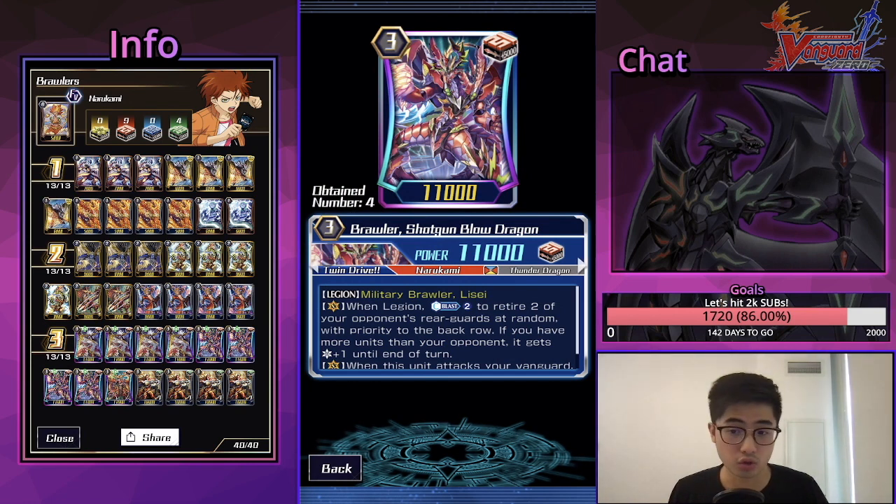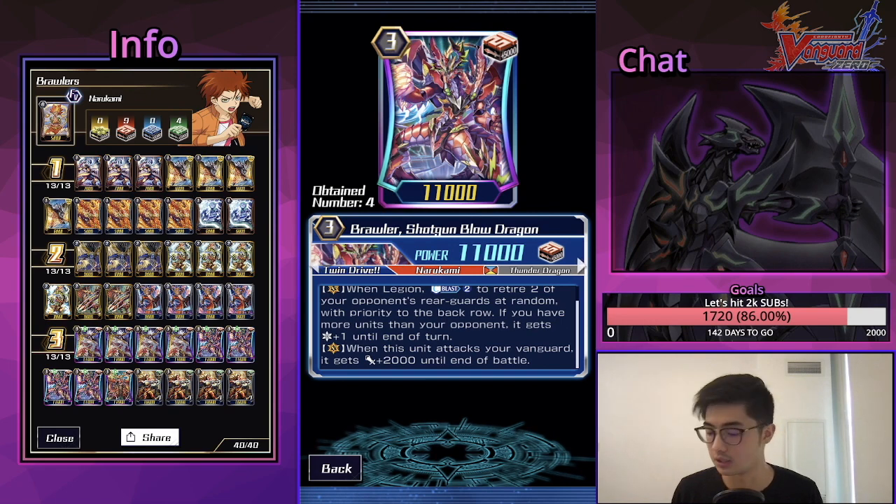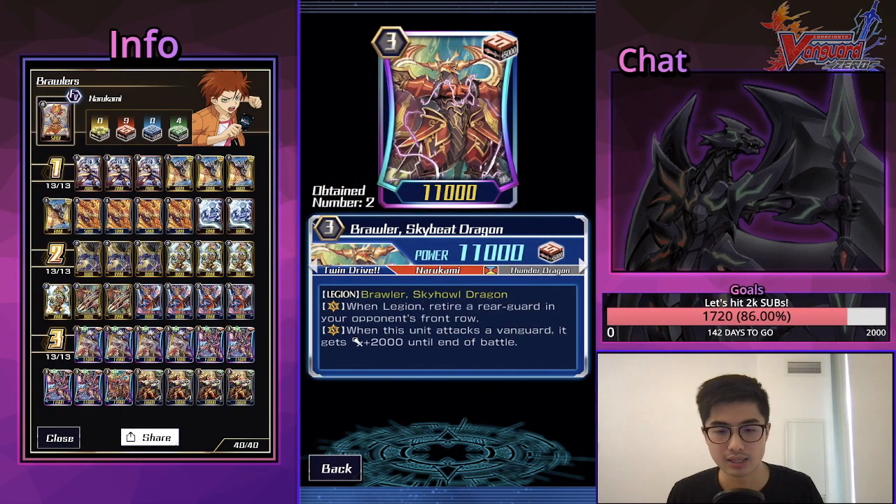Brawler Shotgun Blow Dragon is surprisingly great. When you Legion, Counter Blast 2 to retire two of your opponent's rear-guards with priority in the back row, and if you have more rear-guards than your opponent it gets plus one crit until end of turn. Technically the skill is still 'choosing' units so you won't be able to retire units with Resist. That could be a positive because generally your starter with Resist ability would be in the back row, so Shotgun Blow could potentially snipe out front row intercepts.